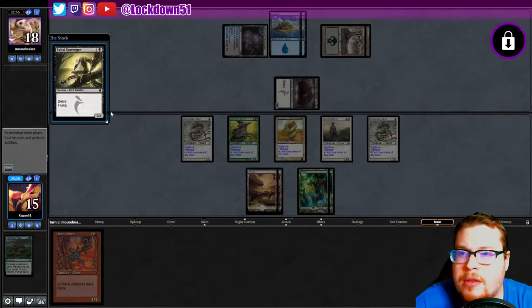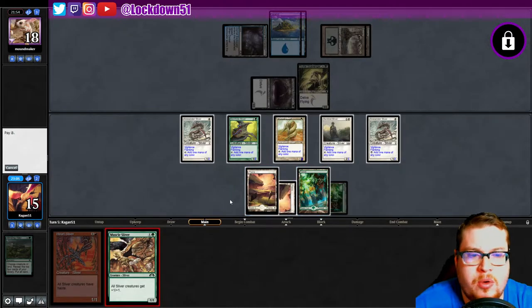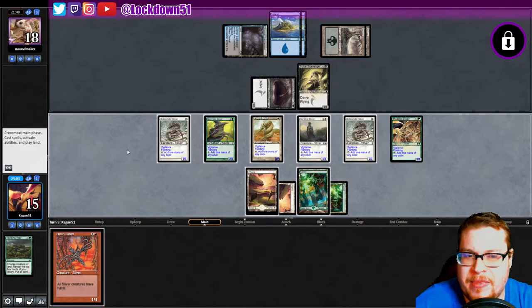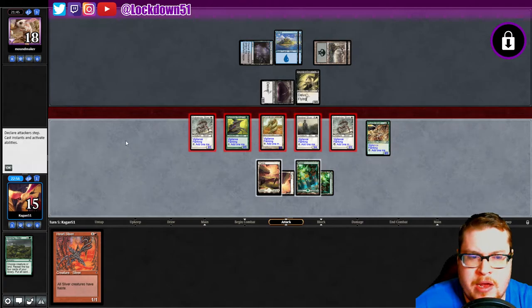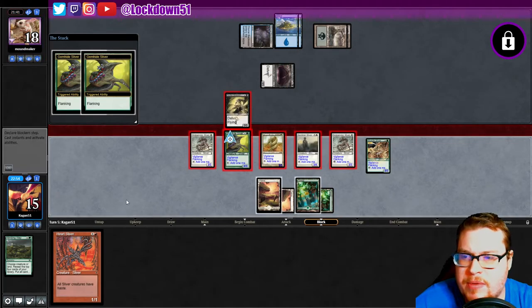Oh look at that — Delve flying! A flying 3/3, that's a problem. We can at least attack into it, which is nice, and we can play this lord. Wait, they're holding up double blue — this is going to hurt. Oh I didn't even see what mana they were holding up — but they let it through, interesting! Swinging now. I could have given more damage with the Heart Sliver; that would have made sense.